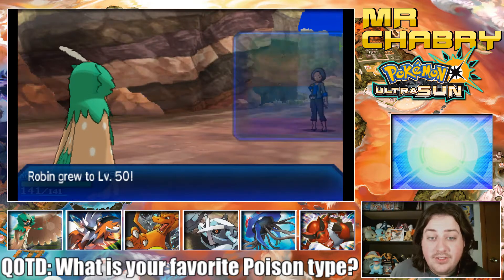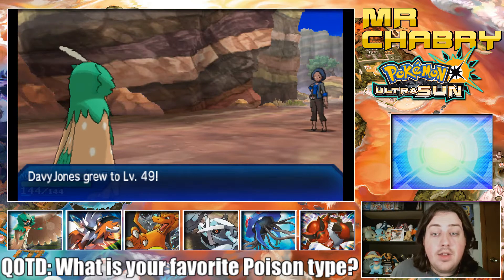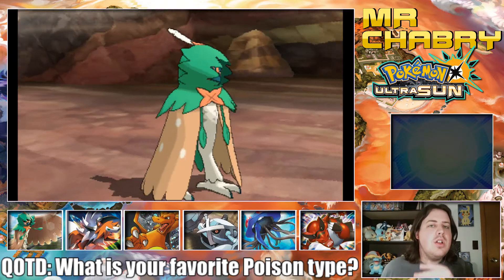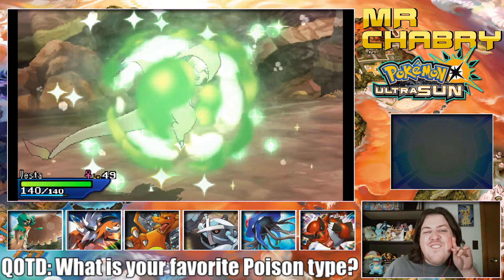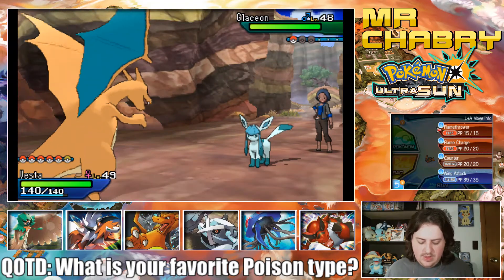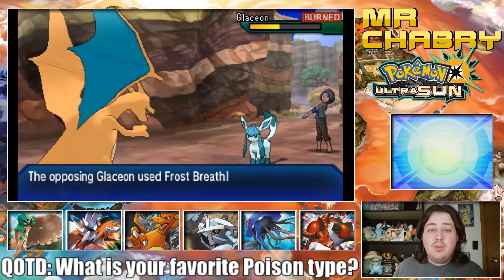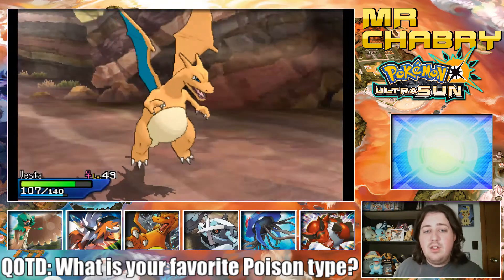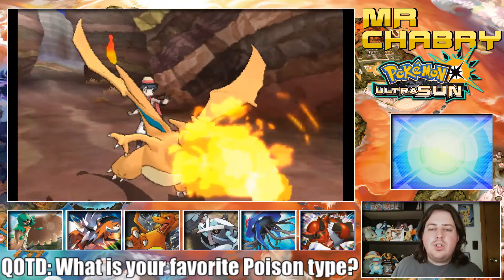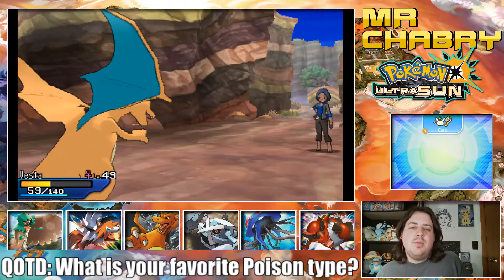Robin is at level 50 now. Raksha's at level 50. Davy Jones is 49. Glaceon — actually Vesta, it's been a while since you've been out here. You have Flamethrower now — you're going to completely demolish this Glaceon. Glaceon actually has pretty good Special Defense. It actually lived a Flamethrower, so yeah, it's got pretty good Special Defense. It's got good Special Attack too. It's one of the Eeveelutions that seems to be forgotten a lot, but it's actually pretty decent. Competitively though — Ice-type is such a horrible type competitively.